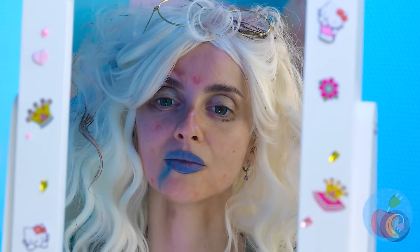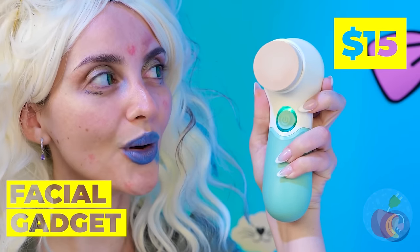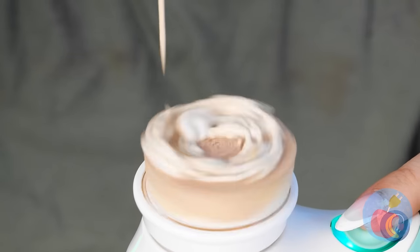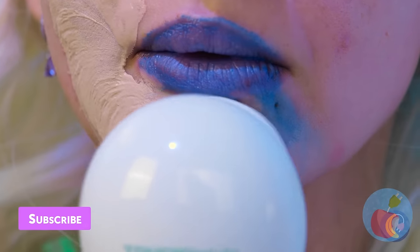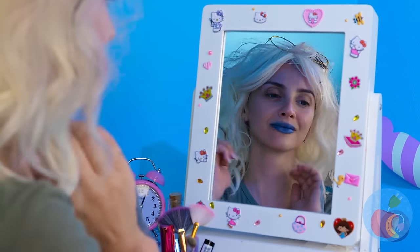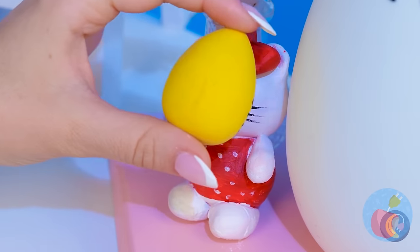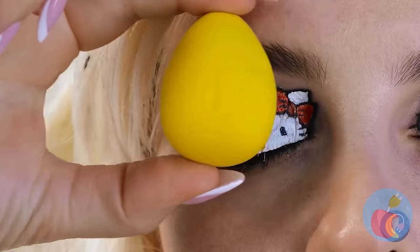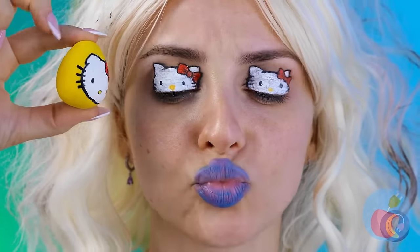Now it's time for some foundation. This gadget should help. Add some makeup and let's get the wheels turning. Make sure to get that lipstick smudge. Now for a face sponge. Kitty's really rubbing off on you, isn't she? No mouth? Well, say it with your eyes. But if you do, pucker up.